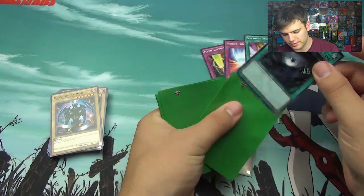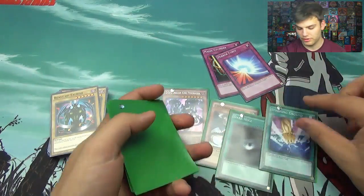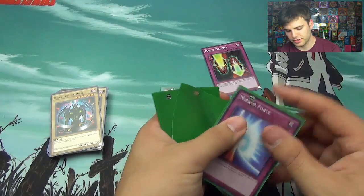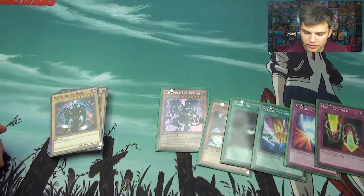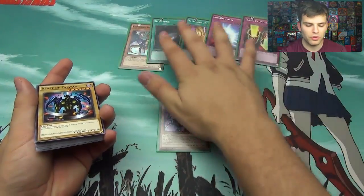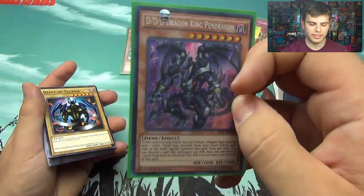I'm not sure about this whole Shatter Foil thing. You know, like in some of the starter decks they do super rare Dark Hole, super rare Smashing Ground, or super rare Mirror Force. And like I said before, this deck is really only worth getting if you're interested in the staple cards that come with it — like Mirror Force, Dark Hole, and a couple of MSTs — or if you really want the DDD Dragon King Pendragon.